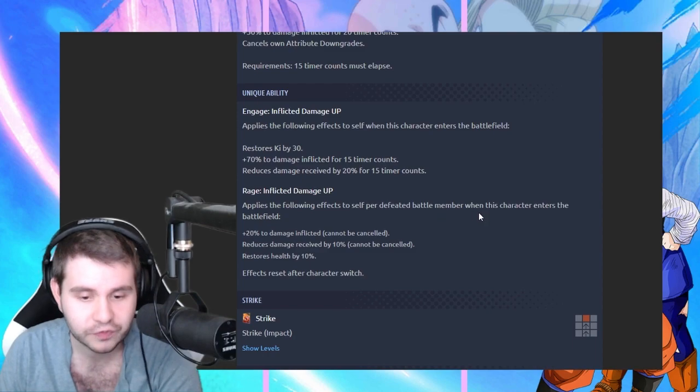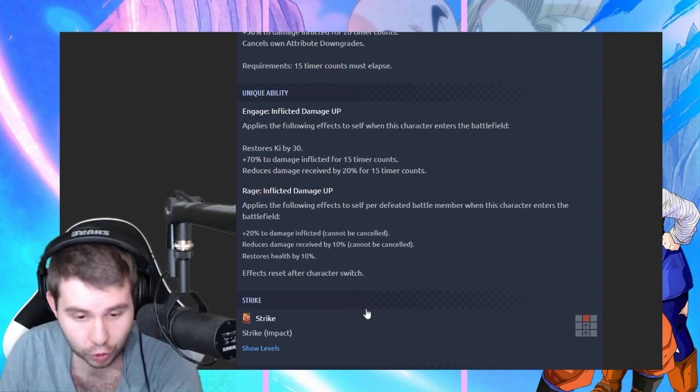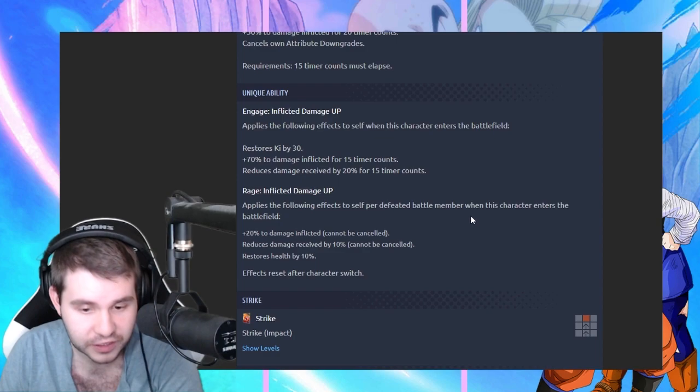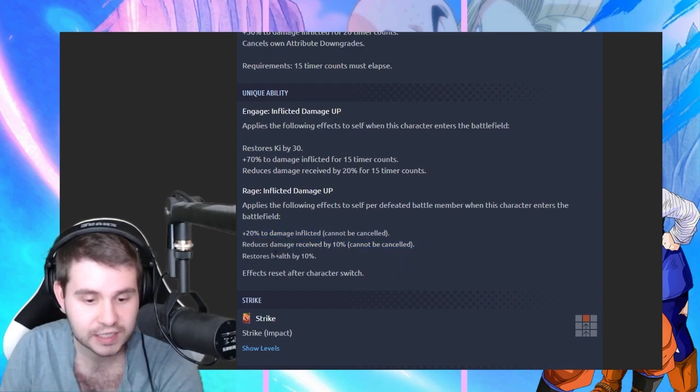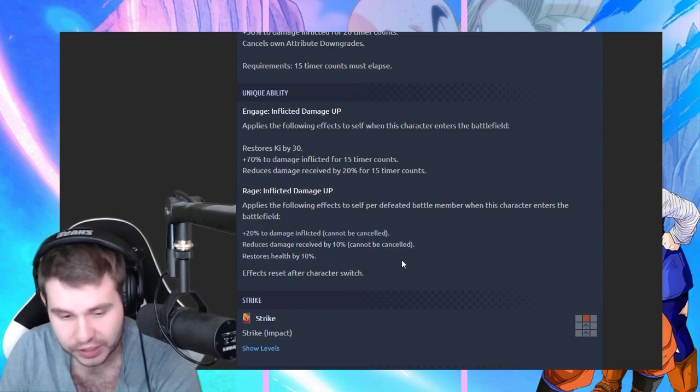Apply the following effects to self per defeated battle member when this character ends the battlefield: 20% damage inflicted and cannot be canceled, reduced damage received by 10% cannot be canceled, and restores health by 10%. This is interesting — per defeated battle member, so this can be 40%, this can be 20%, this will heal by 10% and then another 10%.